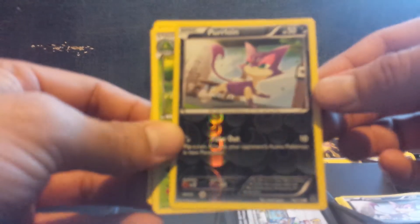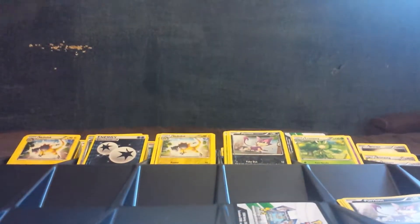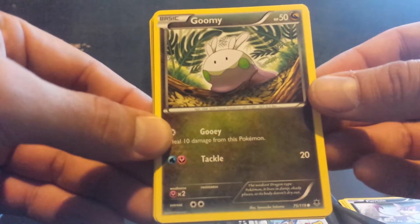Purloin is the reverse holo. Liepard for the rare. And those are some trainers. For certain sets like Plasma Freeze, that was a difficult one. Plasma Blast wasn't as difficult — it only had 4 secret rares. But certain sets with a lot of secret rares made it hard to get a complete set.